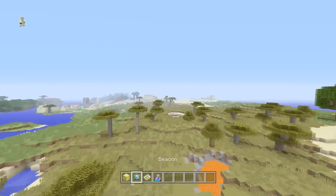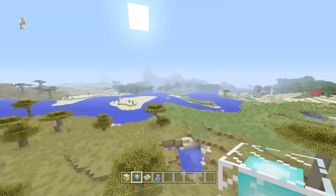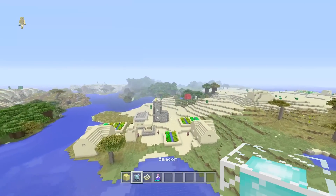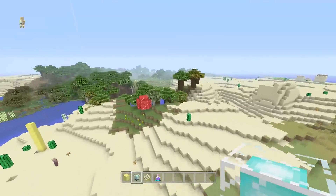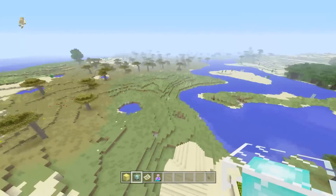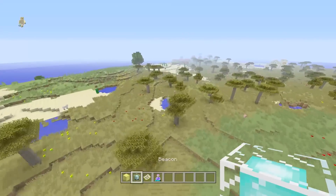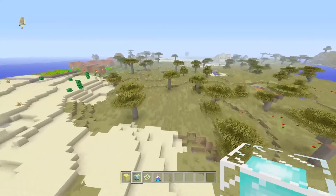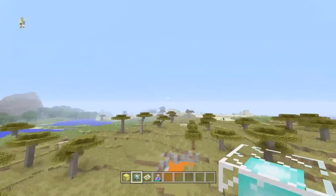From here you can see all the stuff, and I really think this is a place you want to go to settle down and build. Besides the jungle tree, you have all five tree types in massive abundance all around here. Also, a tiny advantage of the savannah biome is obviously there's no rain - best of all worlds, really, if you ask me.